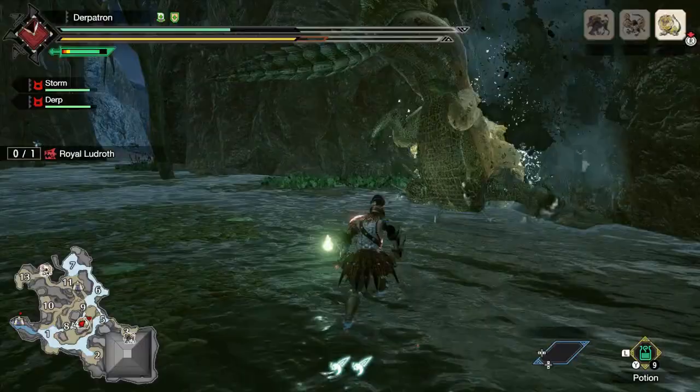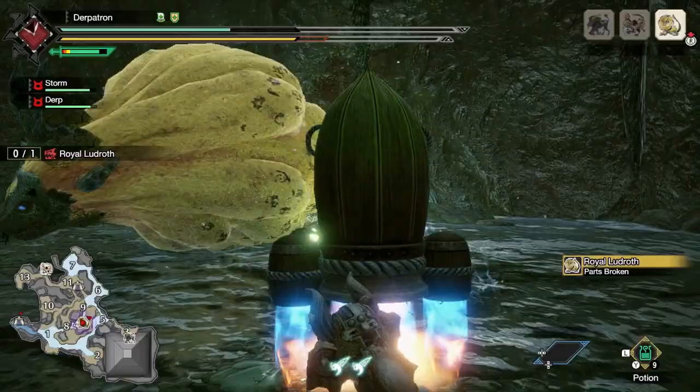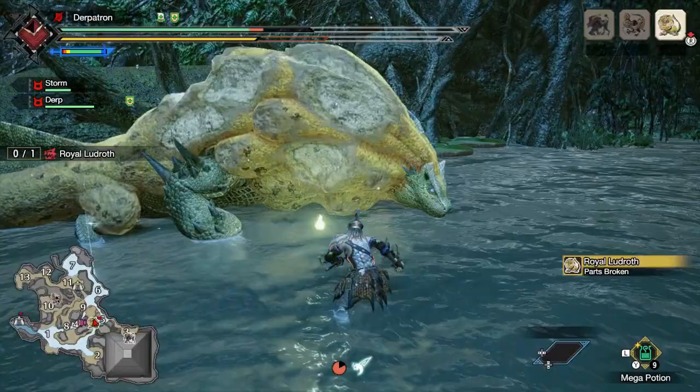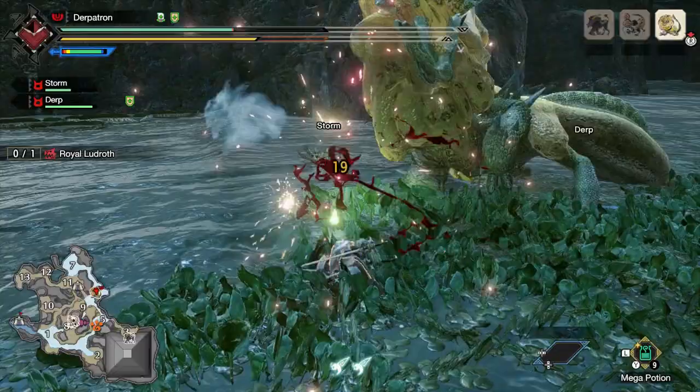Slashing damage is more useful for when you want to cut something off a monster, like their tail. It also deals more damage to monsters who don't have tough skin or armor. Impact damage is useful for when you want to break something off a monster, like their horns or armor if they have any. Impact damage is also useful when you would want to stun the monster.